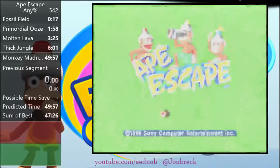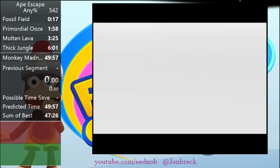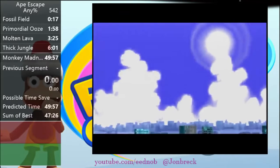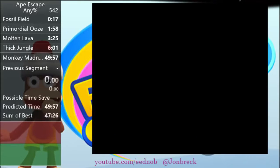So this is Ape Escape. I'm going to be doing a tutorial of the Any% route. So at the beginning, it's going to play cutscenes, and you're just going to spam the X and O buttons to get past them. That's pretty self-explanatory if you've played this game before.